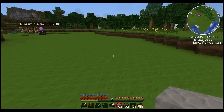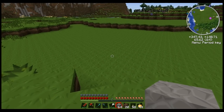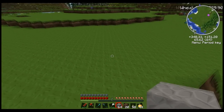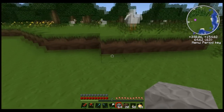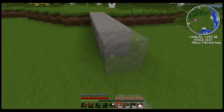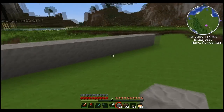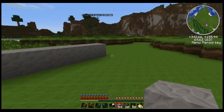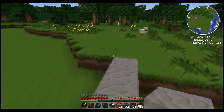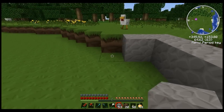So just get yourself a nice blank area. The dimensions you're going for are going to be 21 wide, and you need at least around 13 down — we'll figure that part out as we go.